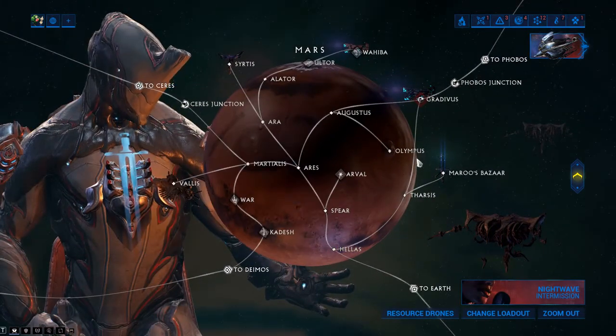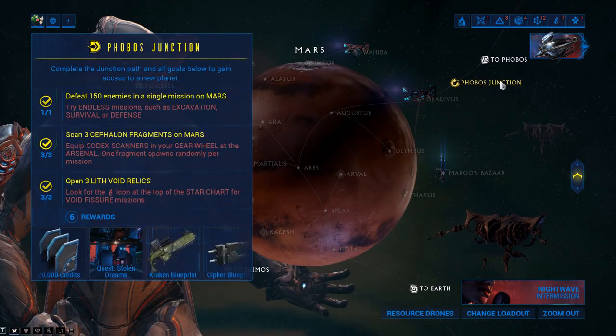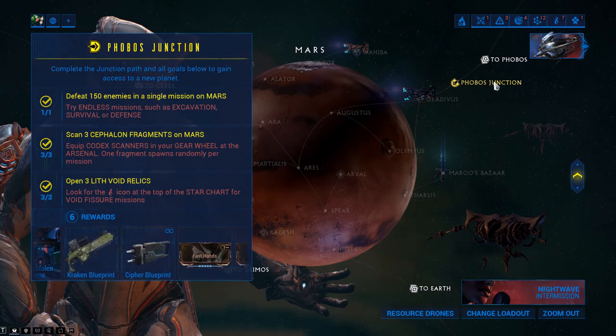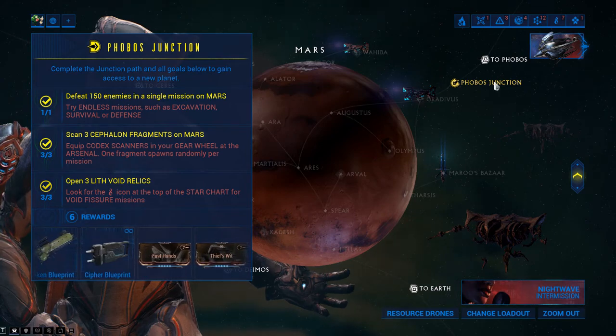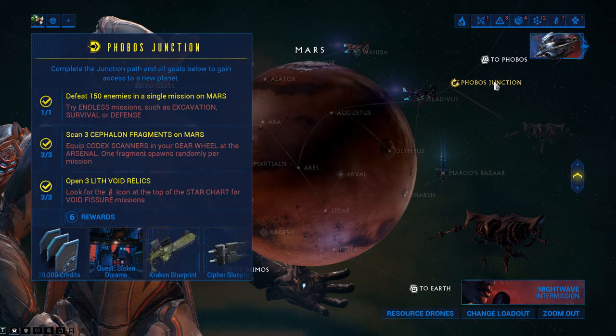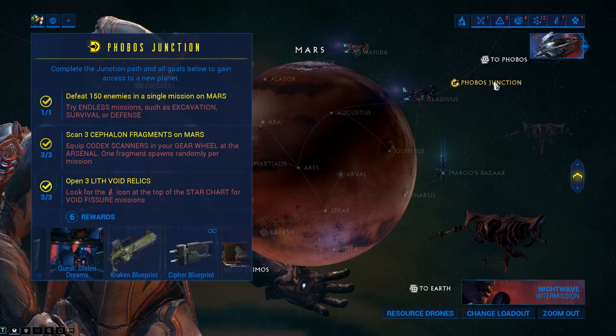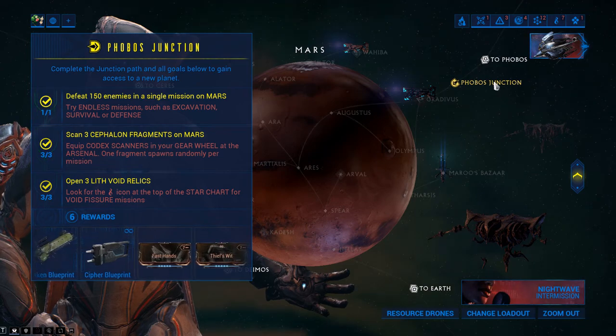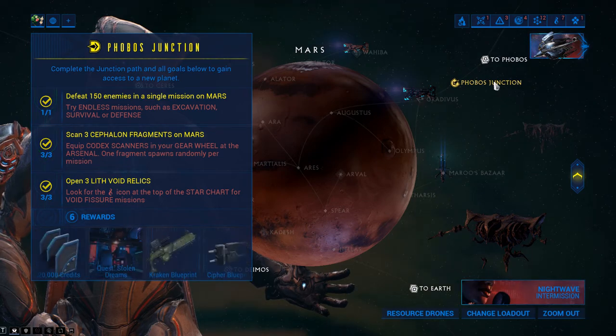So we've got the Phobos Junction — you have to come through Mars and do these missions on the way. If you hover over, you can see the requirements: defeat 100 enemies in a single mission on Mars — not too bad; scan three Cephalon fragments on Mars — that one is a nightmare; and open three void relics — that one's not too bad, get that done in about 10 minutes.